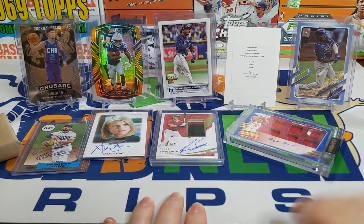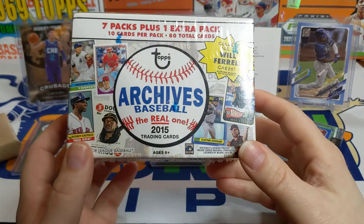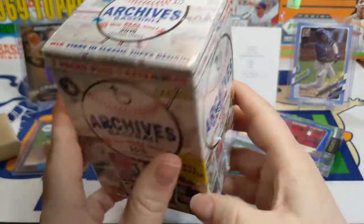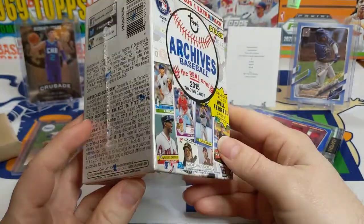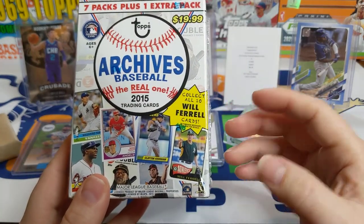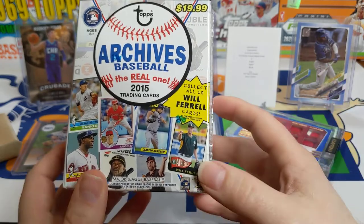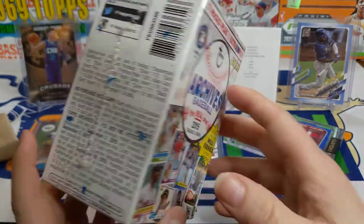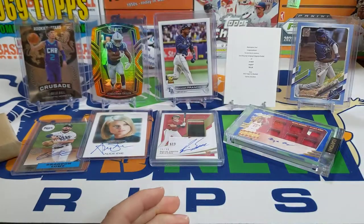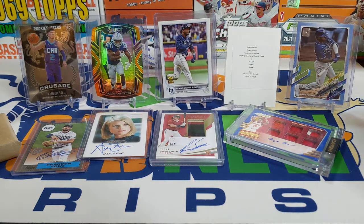Then another big pickup is I picked up this box - I've seen it at the LCS for about a month now. It's a 2015 Topps Archives blaster box at 75 bucks. I might not open this because there's really only a few cards in there that are worth getting - there are some short print cards. The Kris Bryant rookie card is a short print and that's worth a lot of money. There are some cool Will Ferrell cards in there and you can get a Will Ferrell autograph. But for now I'm just going to let that simmer.